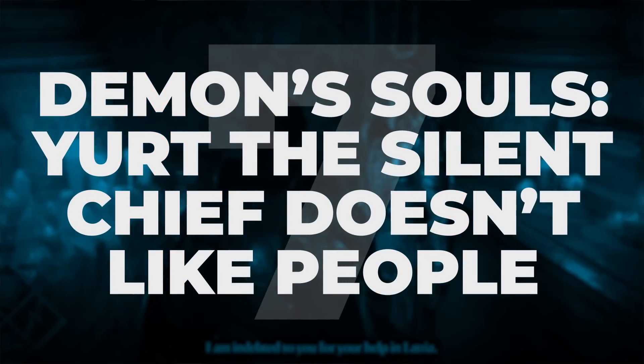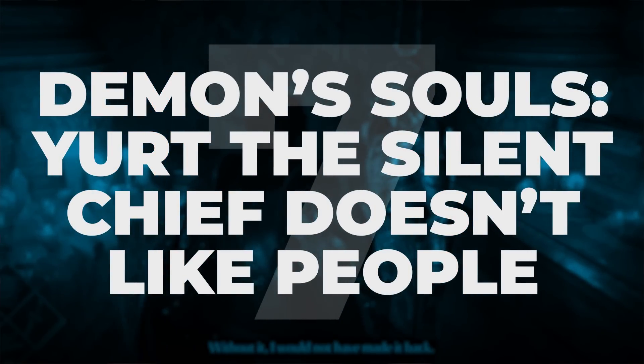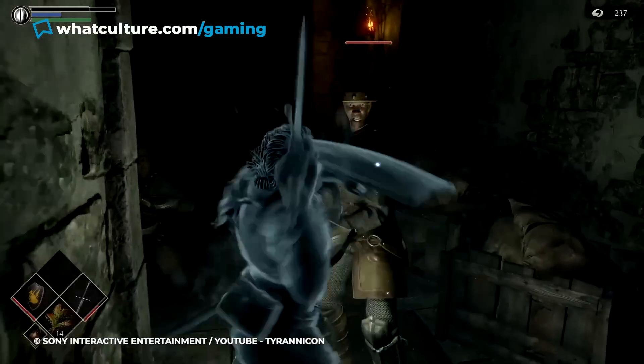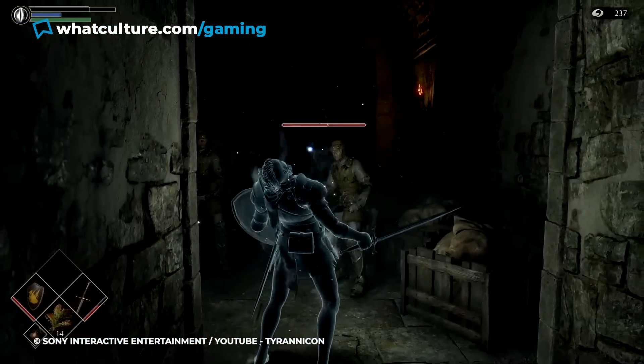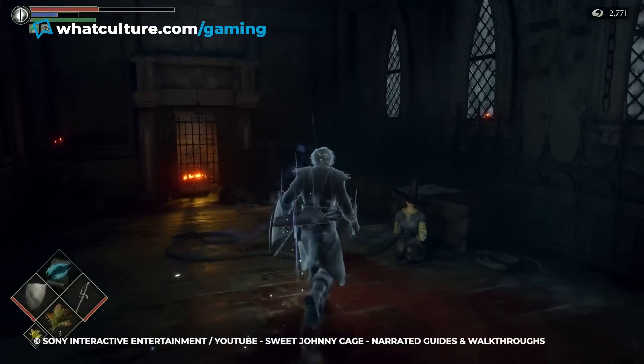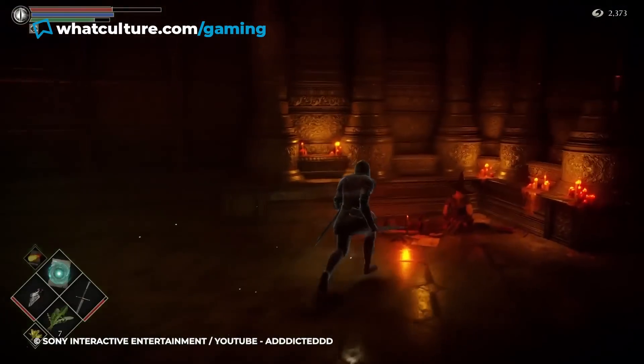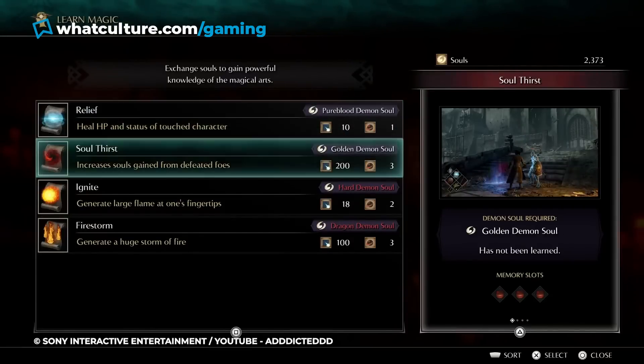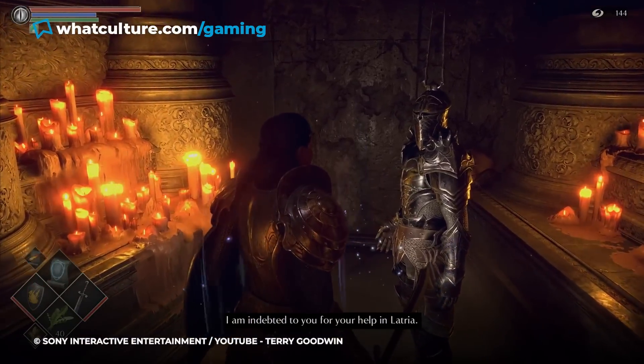Number 7: Demon's Souls — Yurt the Silent Chief doesn't like people. Look, FromSoftware, Demon's Souls is punishingly difficult enough without you effectively trolling us for trying to be nice. Quite early in Demon's Souls, you'll realize it is possible to save some friendly NPCs, safely guiding them back to the comfort of the Nexus. Rescuing NPCs is mostly beneficial to you — when recruited, they may open a shop, teach you spells, or offer other help to the player. Not so with Yurt the Silent Chief.